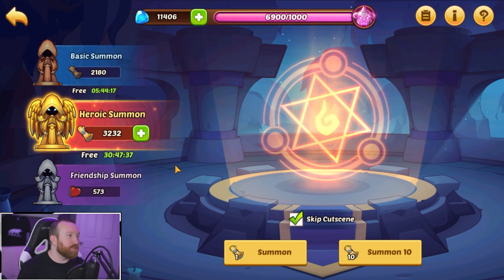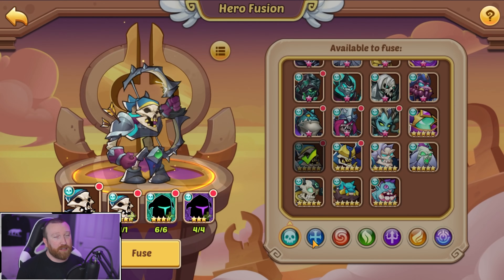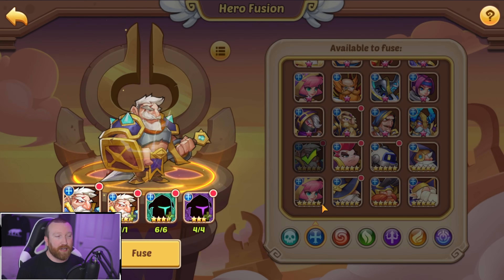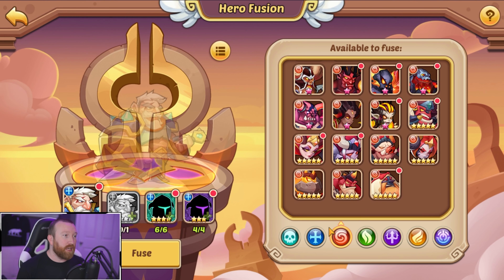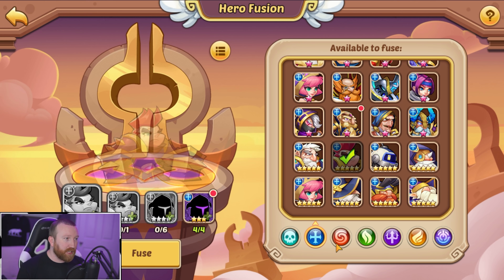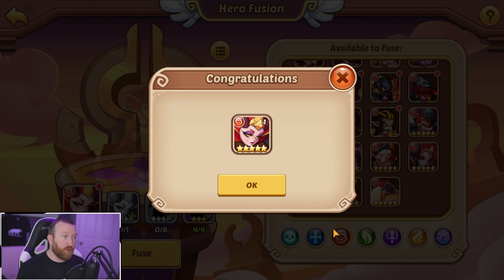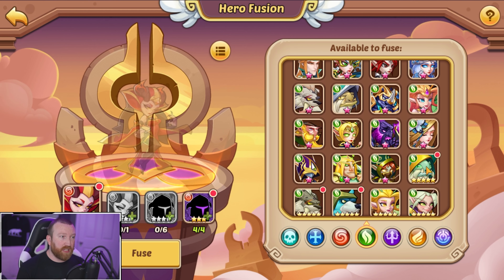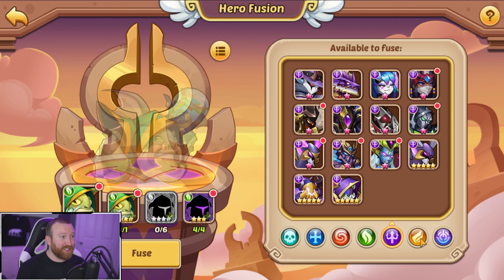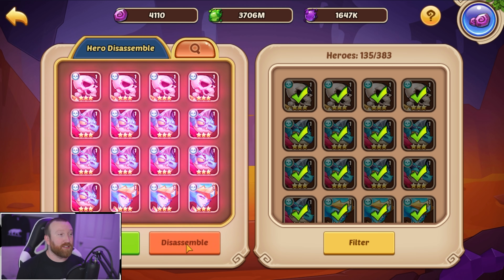On our free-to-play account we managed to get it, but not here — sad days. We're going to have to do more fusions and destruction, but at least this account is going to end up with tons of food and we'll be able to build a lot of nine and ten-star food heroes. Fiona is an absolutely amazing hero — probably the best support in the game right now, and she even does damage, which is crazy for a priest.